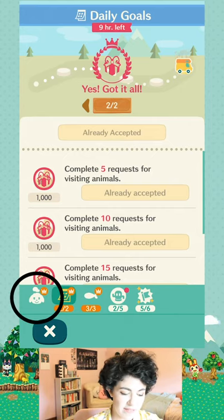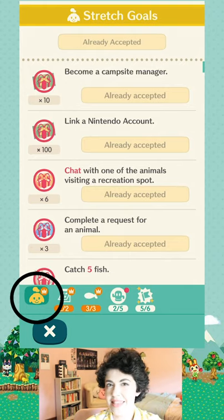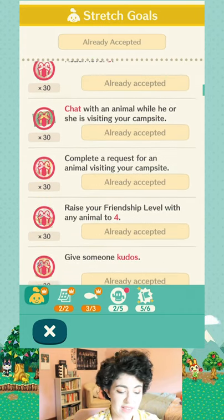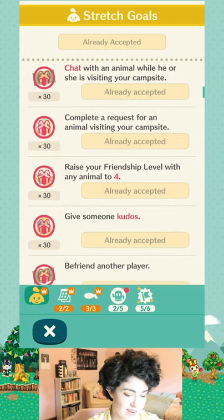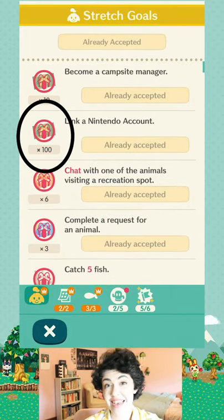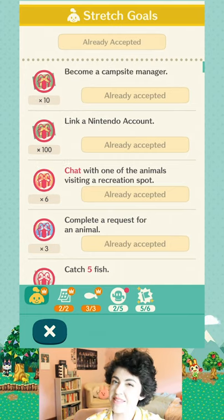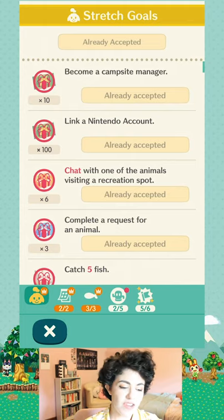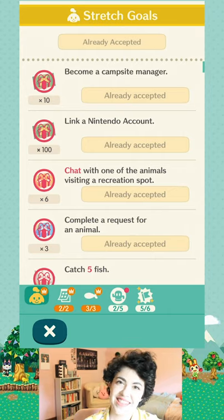The stretch goals, however, are where you can get leaf tickets for a ton of goals. Unfortunately these don't repeat — once you complete them, they're done. You can see many of these got me leaf tickets: chat with an animal while visiting your campsite earned 30 leaf tickets, and befriending another player earned 10. One of the biggest rewards is for linking your Nintendo account — you get 100 leaf tickets for that, and it will also back up your data to protect everything you've crafted.